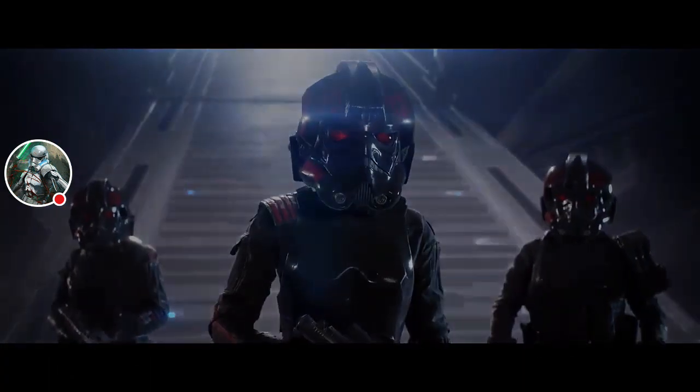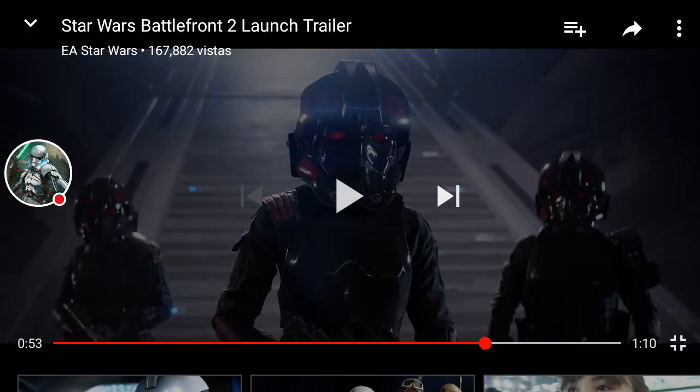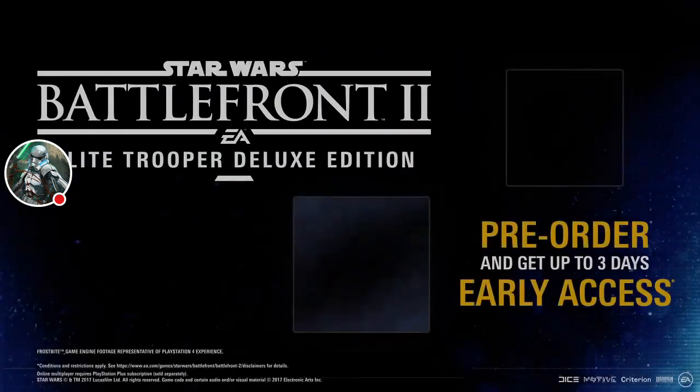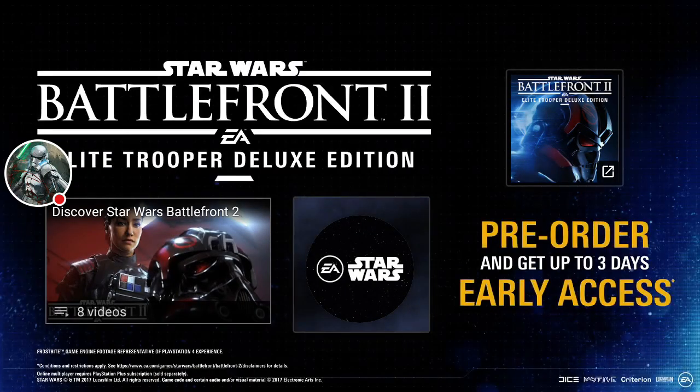Al final sale el título y aparece Iden Versio con el Escuadrón Fénix, que dice que este es el tiempo del Imperio. Ya se puede ver al final — le van a dar énfasis a la campaña, por eso casi siempre están poniendo al final de todos los trailers partes de lo que va a venir en la campaña. Y nada más dice que hay que ordenarlo.